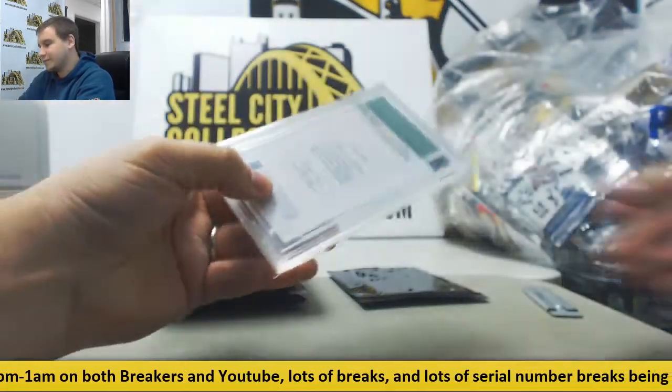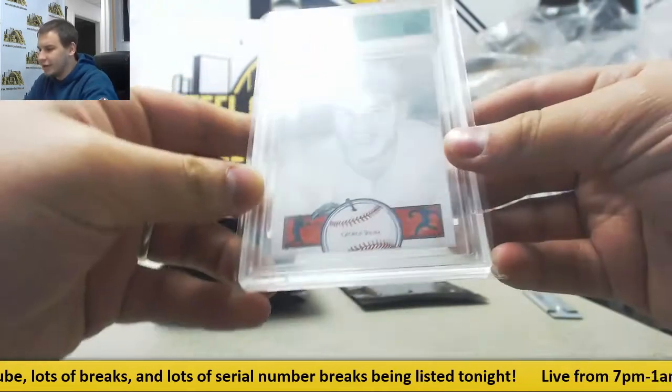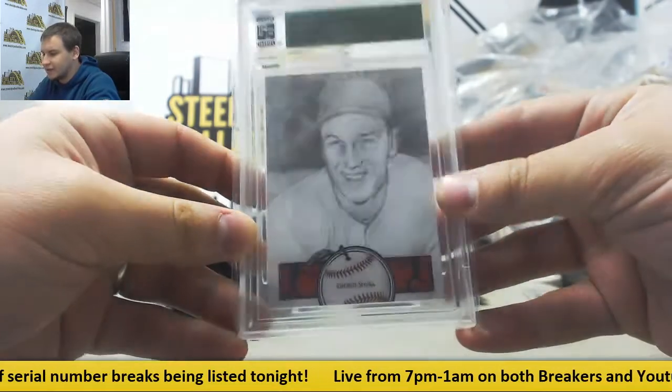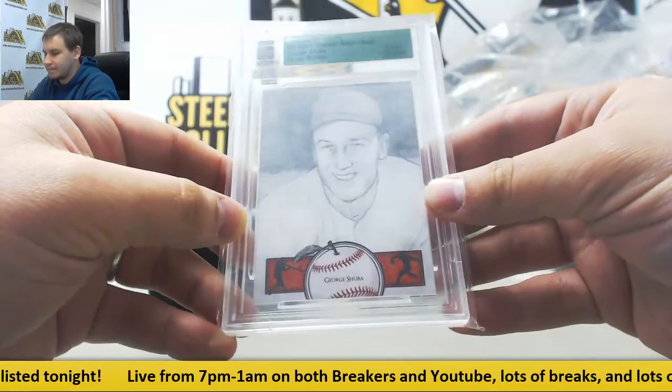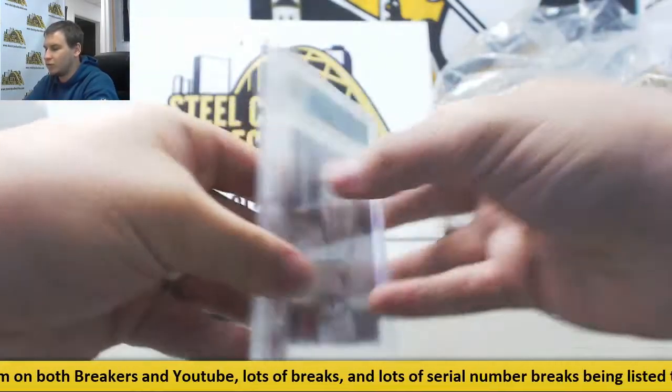Next pack is going to be Famous Fabrics Inc. — Big Apple Baseball Sketch Card, George Shuba. And that is a one-of-one. That is pretty cool — a 1/1 sketch card.